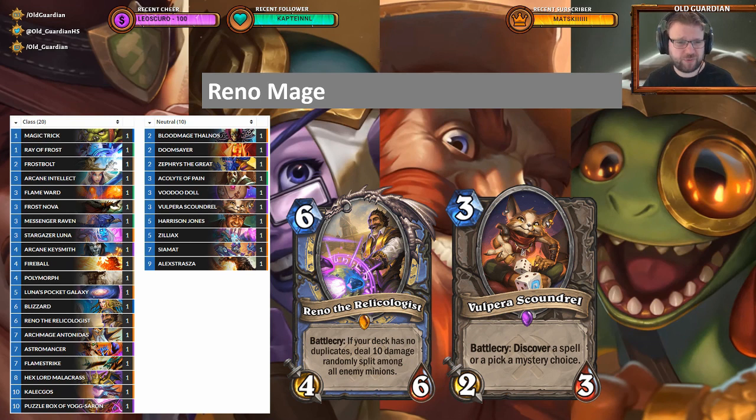What will be the best Reno shell? Hard to say — it could once again be that you just take Cyclone Mage as a basis, cut the duplicates, fill in some other stuff, and put in Reno. But it gets boring just starting every Mage deck with Mountain Giant and Conjurer's Calling. I've tried to find a different approach, and in a Reno deck that might actually work because you can't get much consistency into the Mountain Giant Conjurer's Calling combo when you only have one of each.